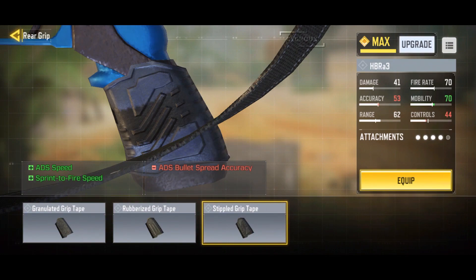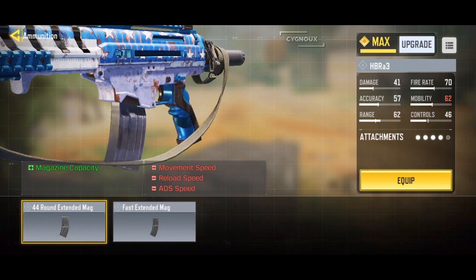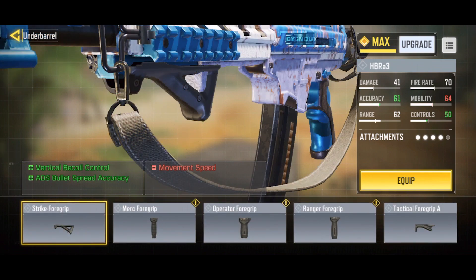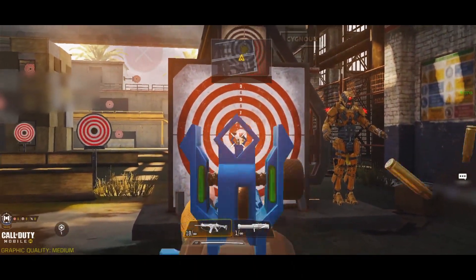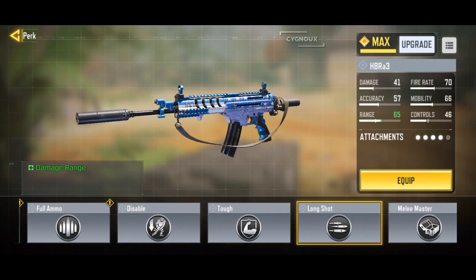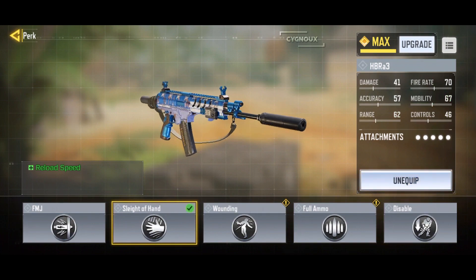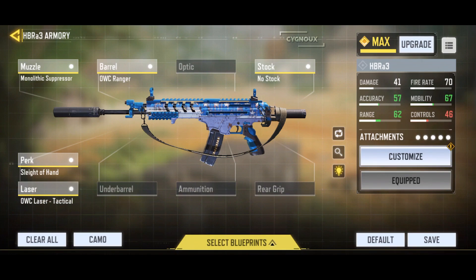For the final attachment you can use a red dot if needed, or the stippled grip tape for more ADS speed, or the granulated grip tape for making shots more accurate. Otherwise you can use extended mag, but I wouldn't recommend it because it reduces ADS speed and the HBR already has slow ADS speed. Foregrips are usable but I don't recommend them since the recoil is primarily vertical and very easy to control — just pull down when the gun starts shooting. For perks, the long shot perk will extend the 4-shot kill to 16 meters, but I personally use sleight of hand for faster reloads since I'm not using any magazine attachments.